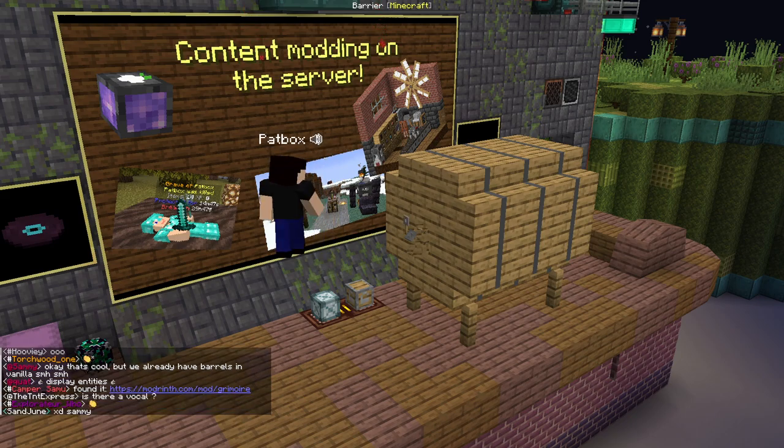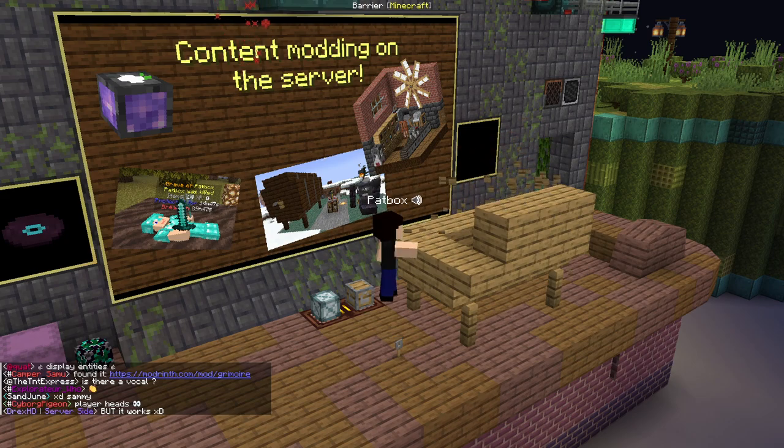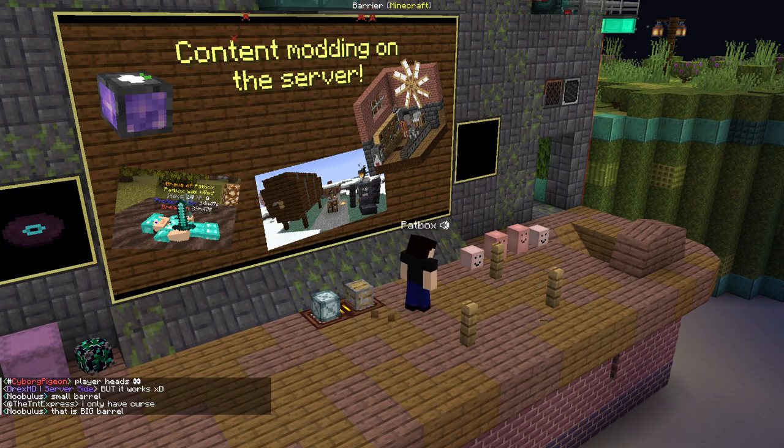The lines there are display entities with player heads. It's all a little bit of an ugly hack, but it works and it doesn't kill performance. The barrel vanilla is not great. These were made with player heads, because how do you get textures otherwise?